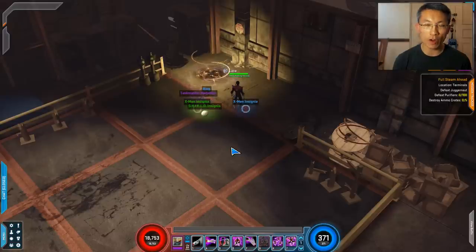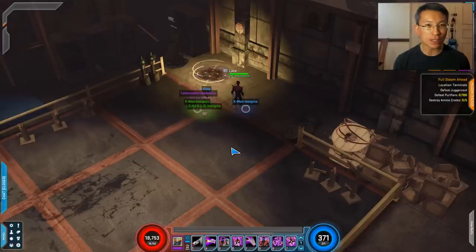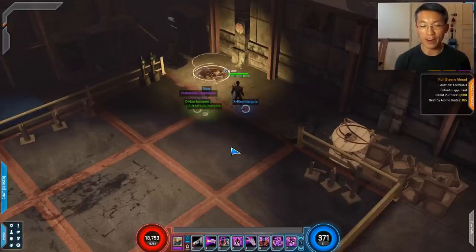Study each boss's moves and avoid accordingly. For Taskmaster, avoid the charges and the shield that bounces you back. Always stay alive — perseverance is key in cosmic farming. The good news is that once you get a hang of it, it gets faster every time. You're only competing against yourself, and as you improve your gear the kill time will improve drastically. Stay hopeful — even new players can enjoy this content. Keep practicing!